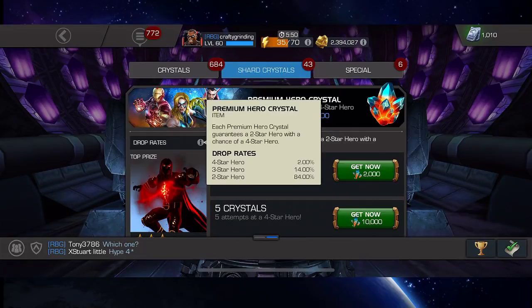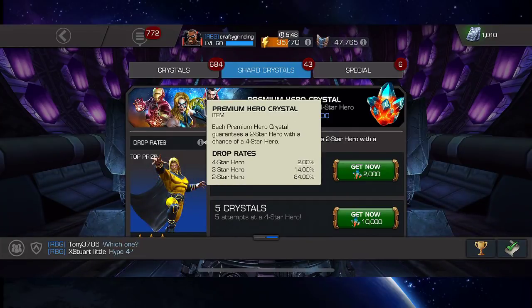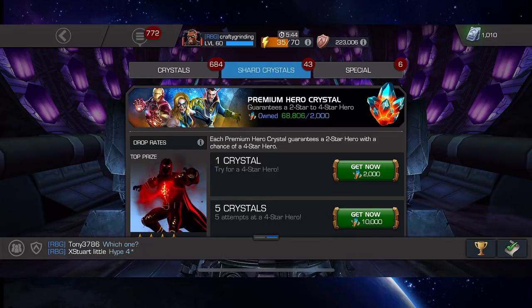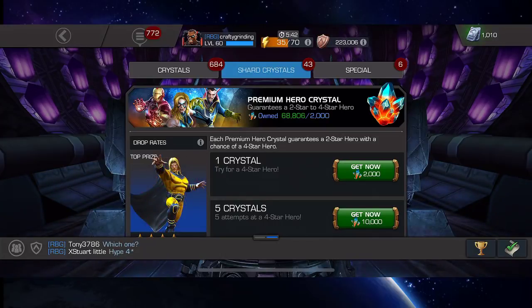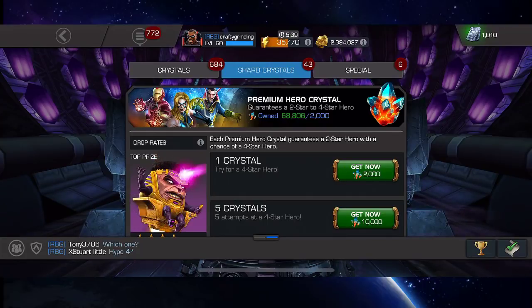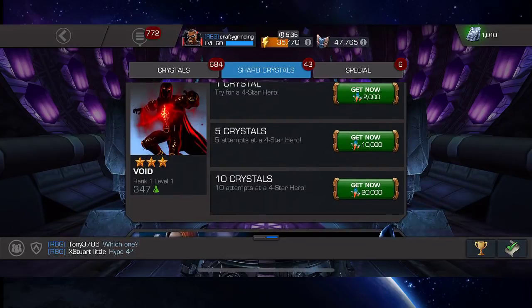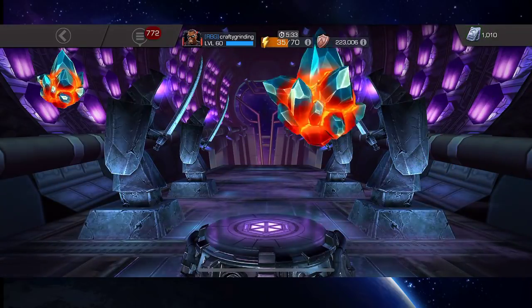Last time I did one of these crystal combos I had some crazy luck. I'm always trying to get around 20% of a three-star or better, and this time I'm going to open up 30. So if I can get six three-stars or better, with one of those being a four-star, that would be an awesome opening. Let's go ahead and jump into these and see how I do.